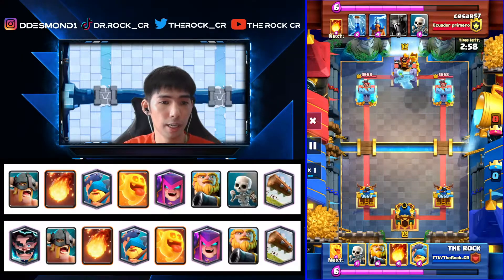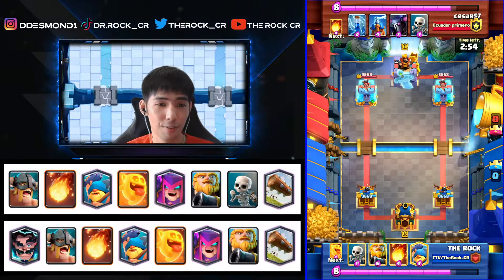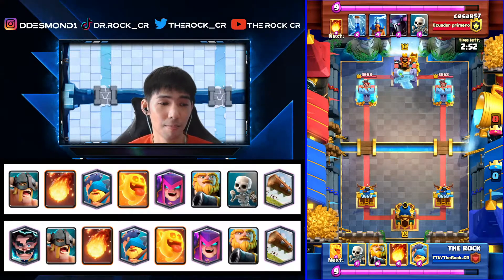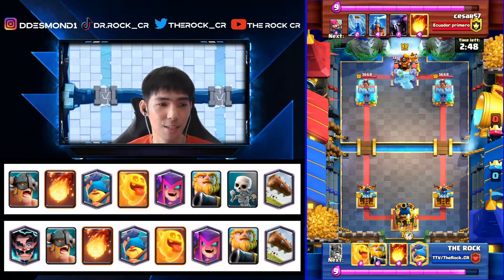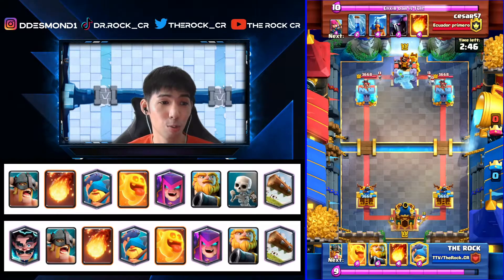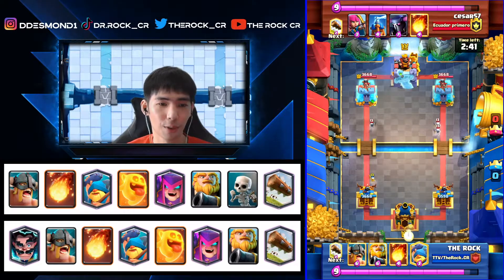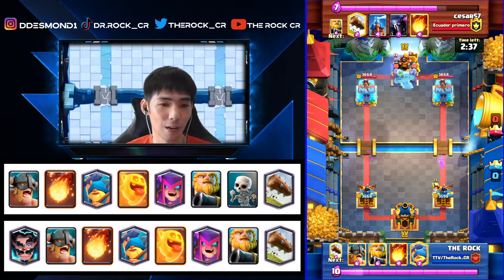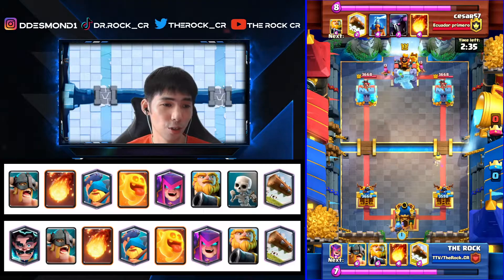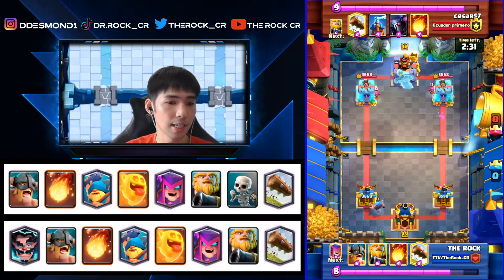Next replay — we're meeting a very weird deck from Scissor57. He has a Pekka, a building, and his win condition is actually a Royal Giant. So how does our RG break through Pekka and building with only Fireball? Fireball doesn't remove the Tesla, we're running Log, and we have no Barbarians for distraction — so how do we win this matchup?